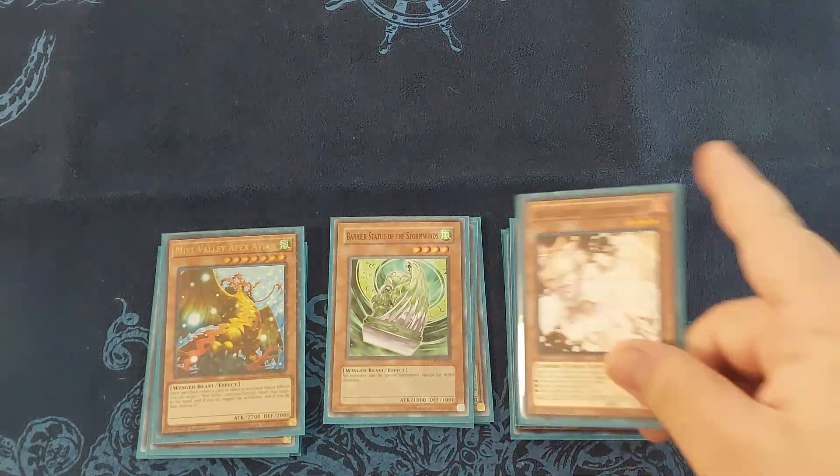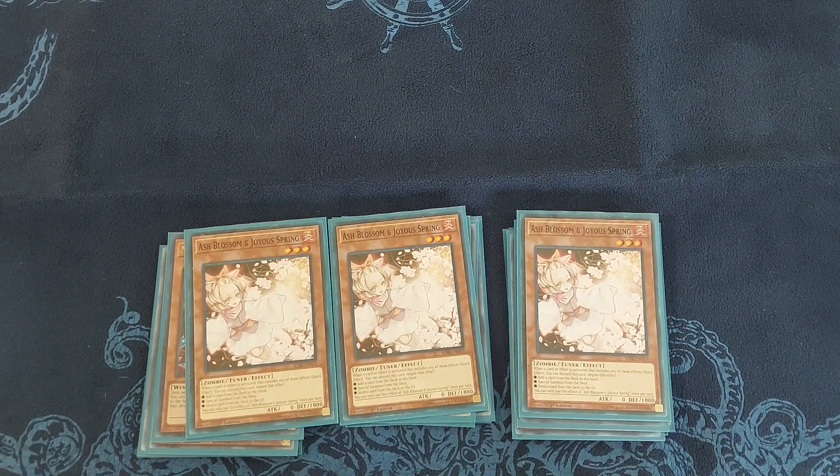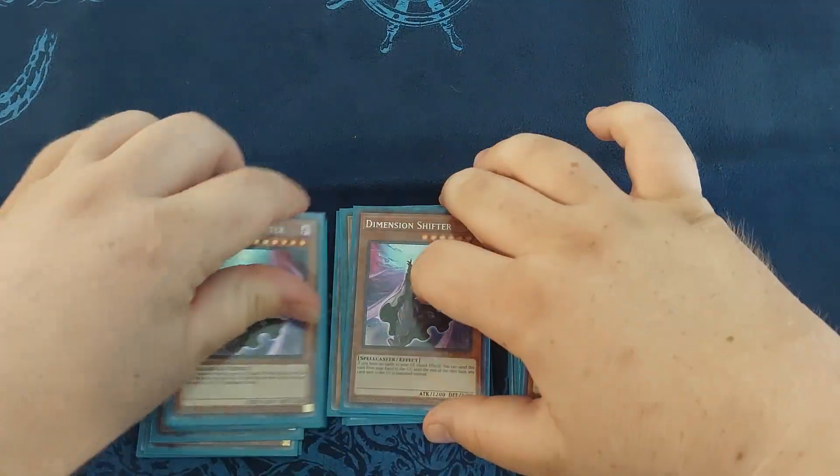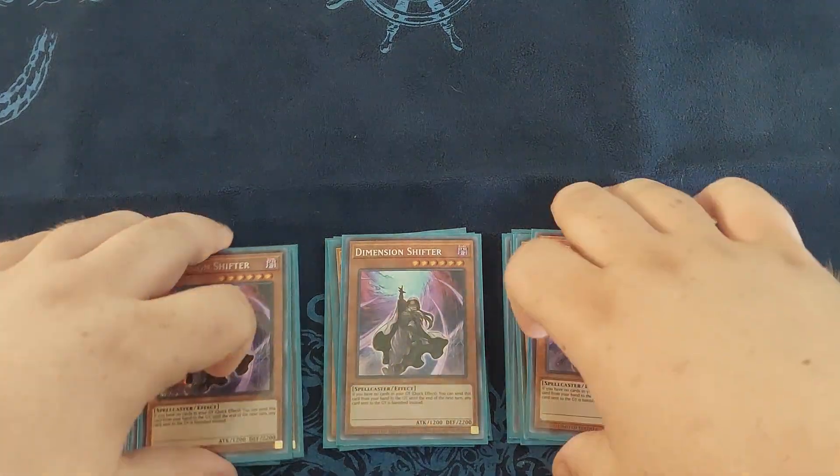For the hand traps, I am playing three Ash Blossom and three Dimensional Shifter to help get your combo started.